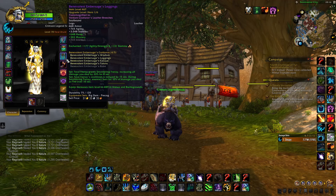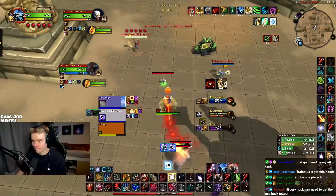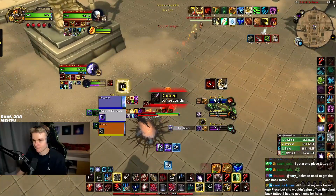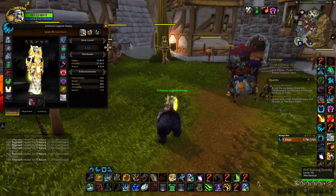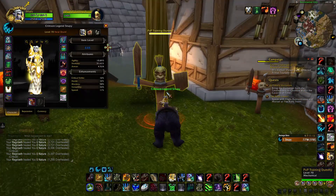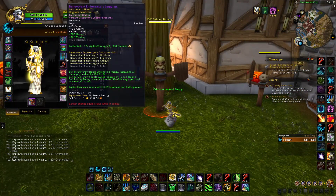So it gives a nice little burning dot when you get Smoldering Frenzy, and Smoldering Frenzy is granted when you use Feral Frenzy thanks to our two-set. That gives you 10% more damage. Keep in mind these tooltips are for PvE — if you hit a dummy for PvP you're going to see them change because they are nerfed in PvP, like all other tier sets.